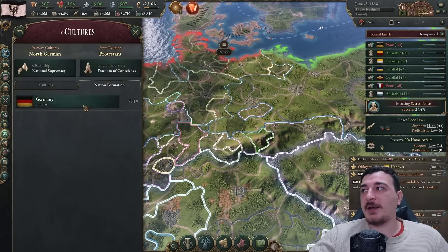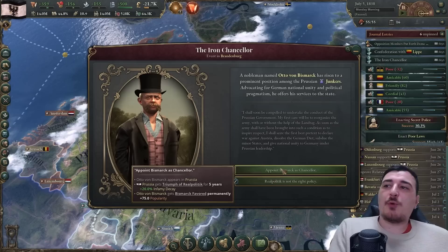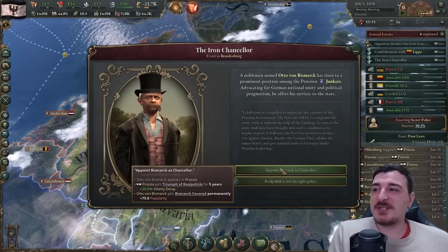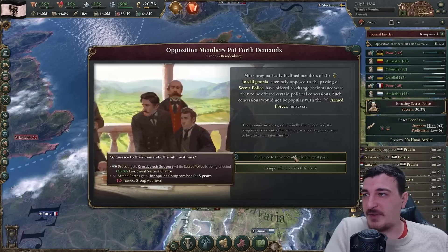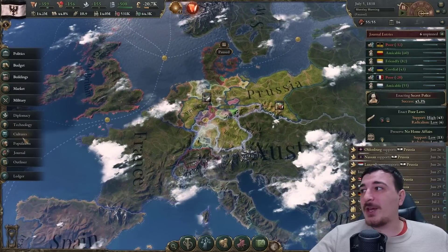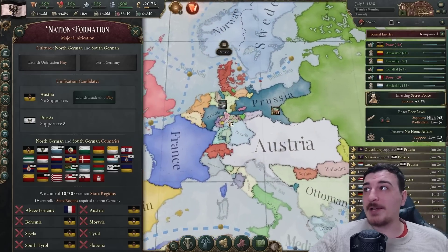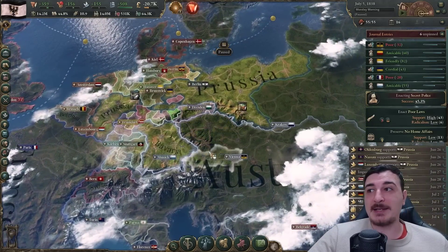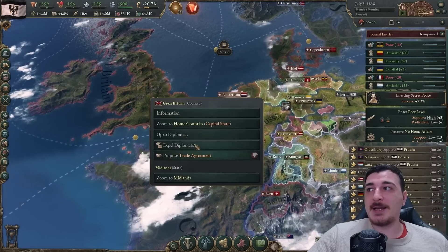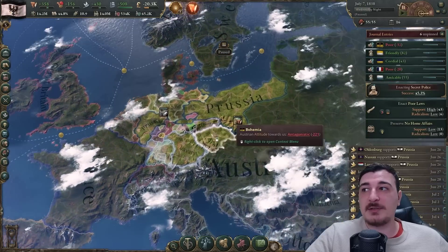Nationalism is now unlocked! That means we can start getting confederation events and we can launch a leadership play. Before that I want to appoint Bismarck as chancellor, giving me 20% infamy decay. The main thing is we can go to Germany and launch a leadership play - this means potentially facing the Austrians - but before I do that, I want to get my alliance with the Russians as a guaranteed ally, and also try to get the British on my side. So I'll wait a little bit before starting the leadership play.